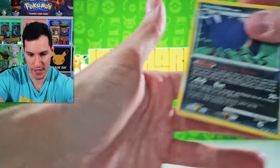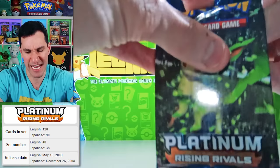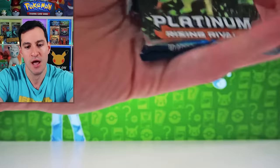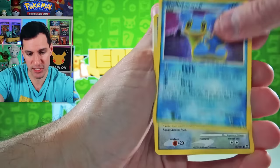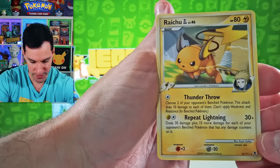Platinum Rising Rivals. I'm trying to remember if this is the specific set that had reprints of the Base Set Pikachu — of Surfing Pikachu. A lot of people don't know, unless it was Platinum Supreme Victors. But there's just a beautiful Gengar card distracting me. Throughout the years there have been reprints — there's a beautiful Raichu card.